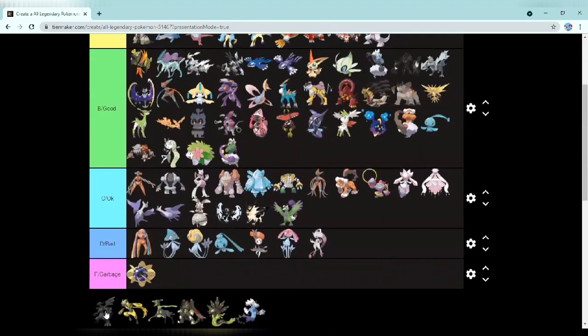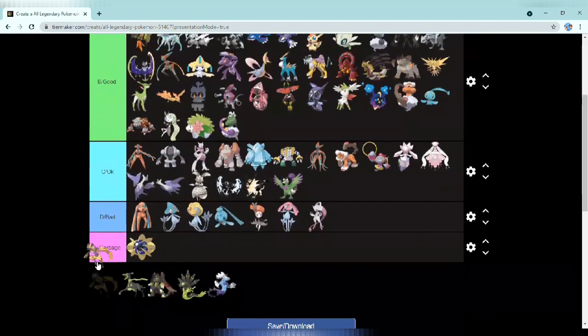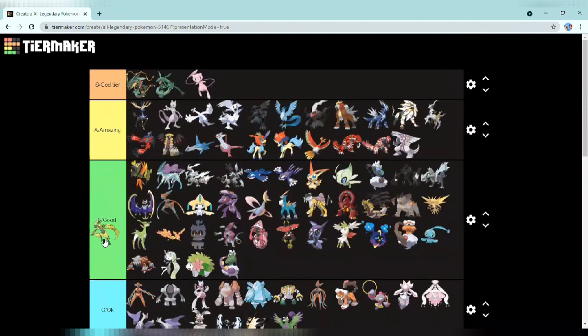Next up we have Zekrom and it's going in amazing behind Reshiram. It's really close between Reshiram and Zekrom but Reshiram stays on top. Really really cool design. Next up we have Zygarde and I don't know why people hate it — it's actually one of my favorites of all time, going in god tier. I started to like it in the anime and also in the games.